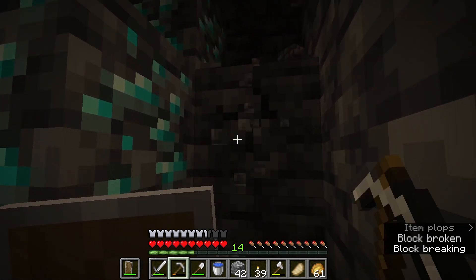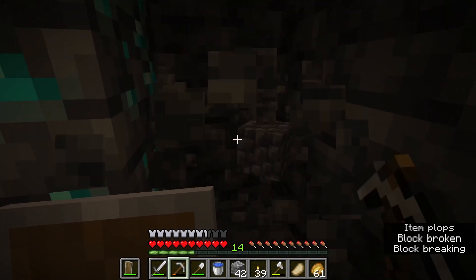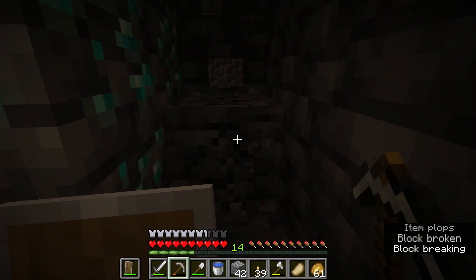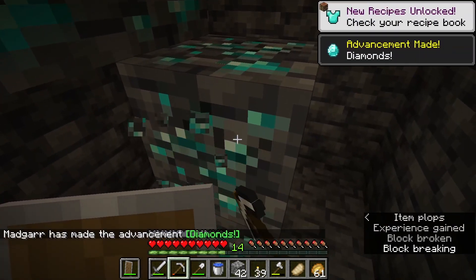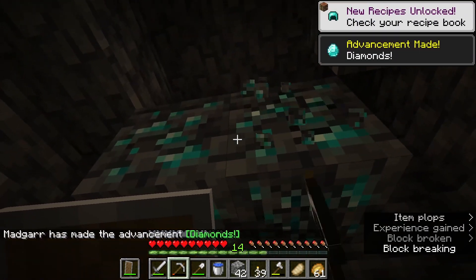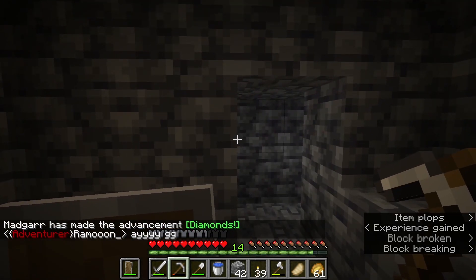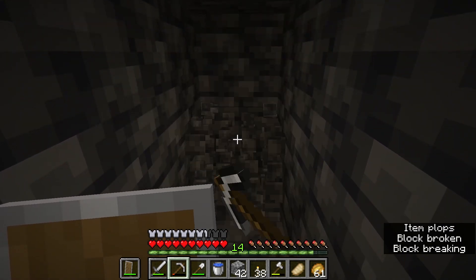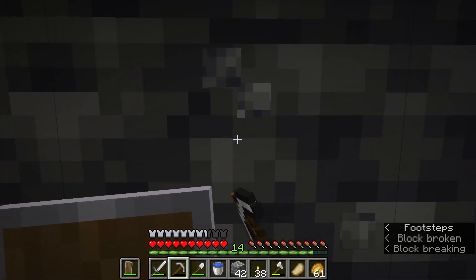This should already be enough for our enchanting setup and a nice pickaxe to go with it. Diamonds! Let it be known — the mighty Madgar has diamonds. Let's see how many more we can find before our pickaxe actually breaks.